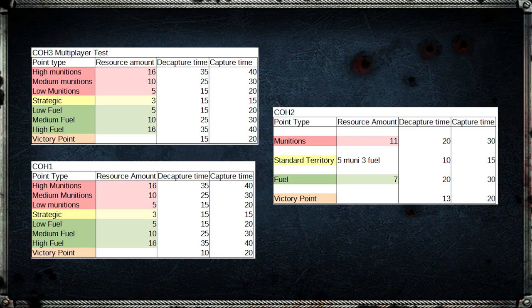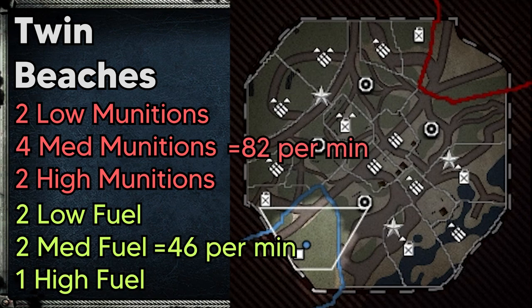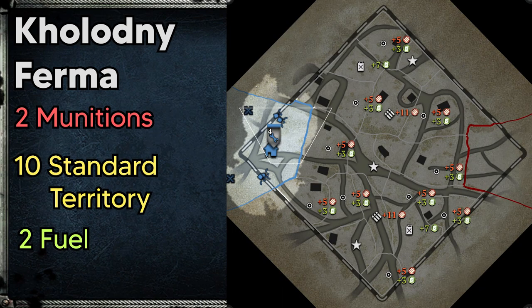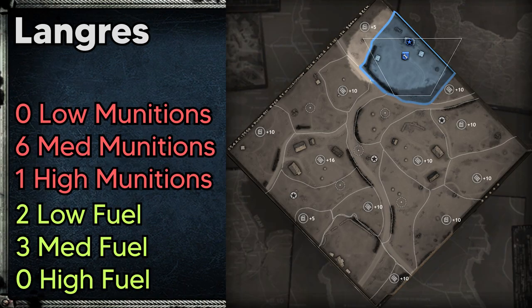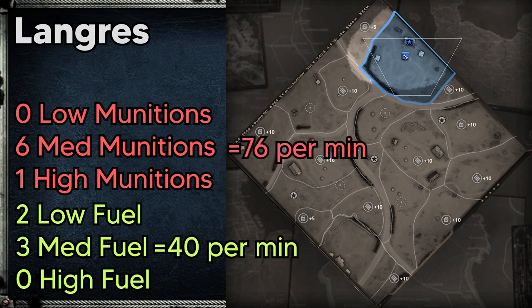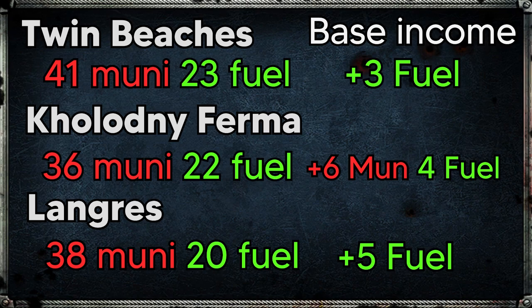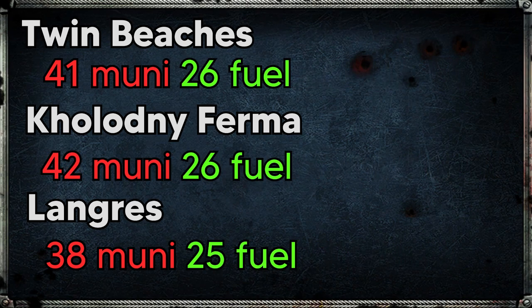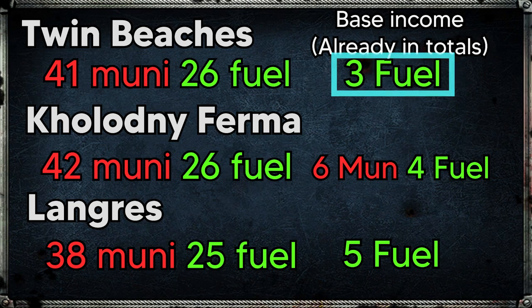But these numbers only tell half the story — we need to look at a few different maps to see how these points are actually distributed. Looking at the sole 1v1 map available in the CoH3 pre-alpha, Twin Beaches, adding up all the resource points gives 82 munitions per minute and 46 fuel per minute. From CoH2 we have Kholodny Ferma, part of the 1v1 rotation since day one, with 72 munitions and 44 fuel per minute. For CoH1, Langres has 76 munitions and 40 fuel per minute.